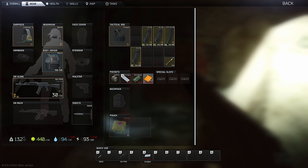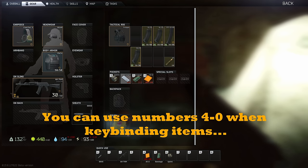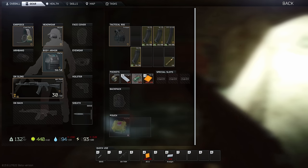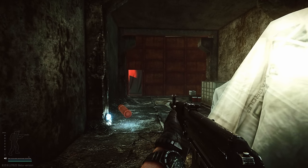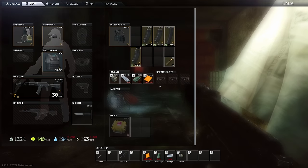You can also hotkey your meds. Hover over an item like an AI-2 and press 4, 5, 6, or 7 on your keyboard to assign it to that hotkey slot. So if you get shot, you can just hit 5 to bandage quickly.